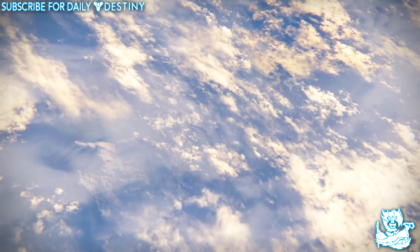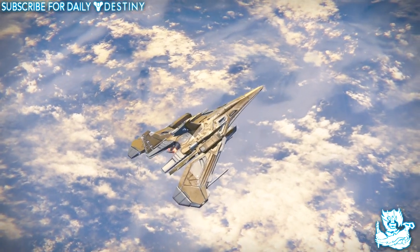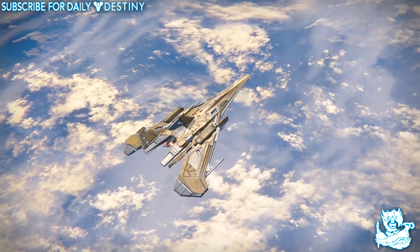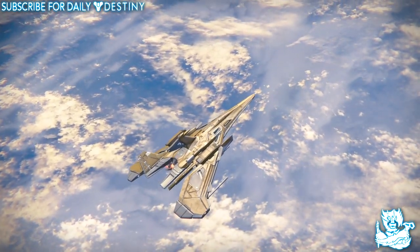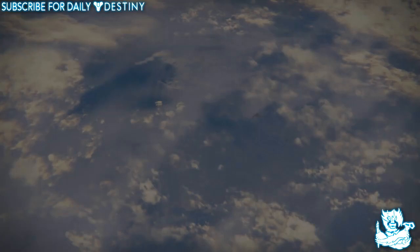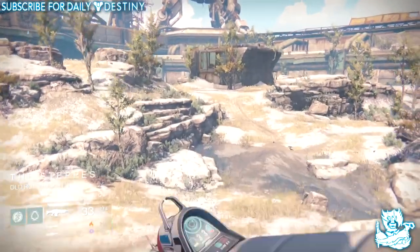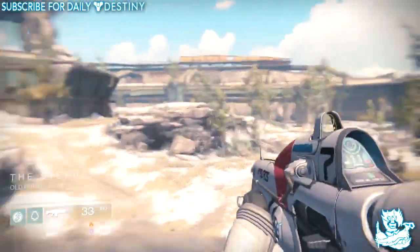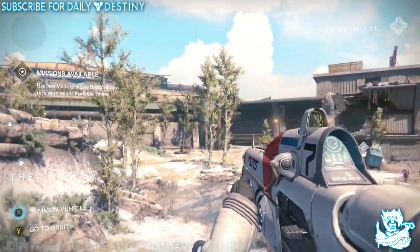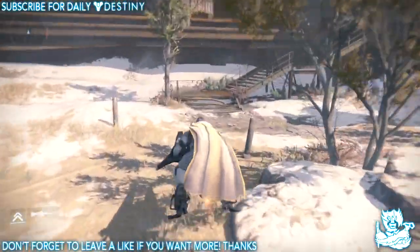When we load into this spot I'll show you the exact route and what in my opinion is the best thing to do once you get there. You can do this by yourself, but it works much better in a fireteam of two or three. Doing it in two is very easy, three makes it even easier, and solo can get pretty hard as the enemies scatter when they come out of the caves. You want to spawn on the Cosmodrome, go right, summon your vehicle, and follow my exact route.